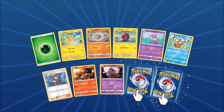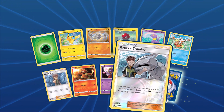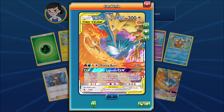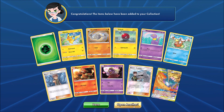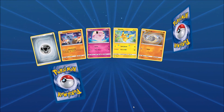Two potentially rares in this one — how about a Shiny? So there is a Brock's Training, a Rare Reverse Hollow. And then the final card would be the Legendary Trio: Moltres, Zapdos, and Articuno GX — just the regular version this time. Pretty cool having three Pokemon on a Tag Team GX.